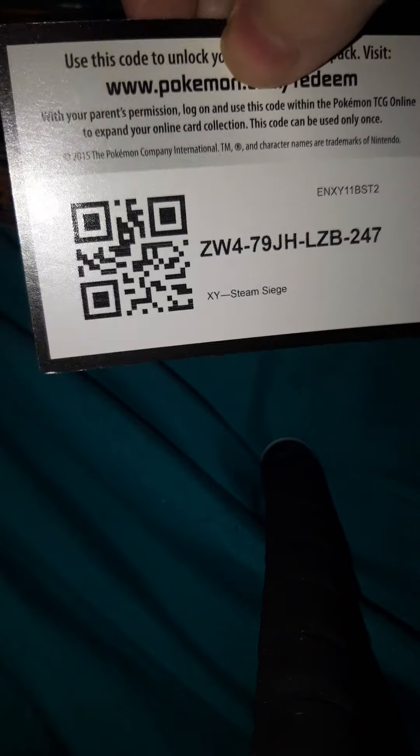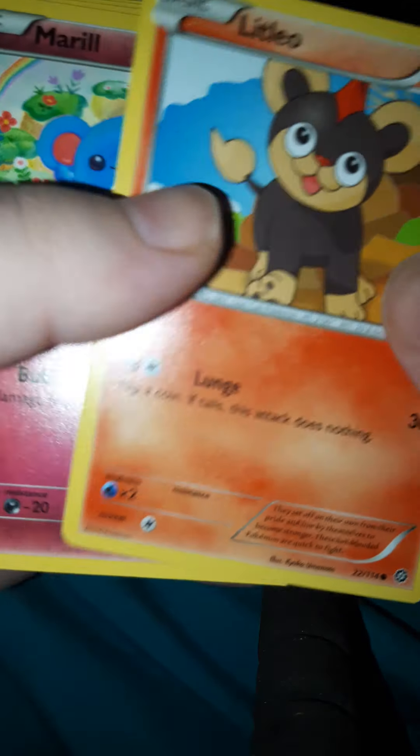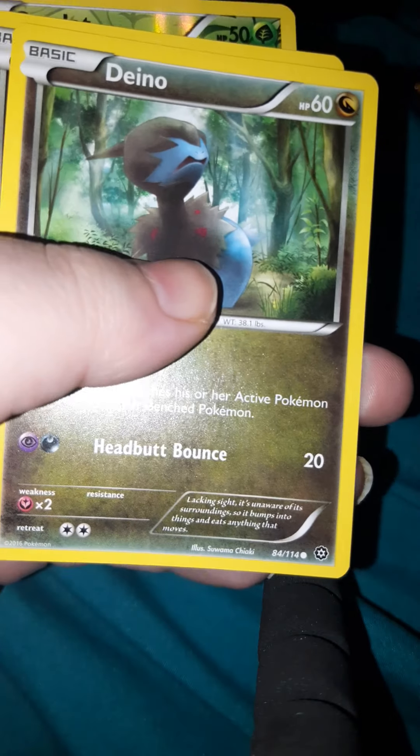Let's do some Steam Siege, because I know everyone hates it. I don't know why everyone hates it. It is a green card — there is your code. There is no energy in the back of this one. There is the rare — Klinklang. Then Lampent, Klang, Poképuff, Litleo, Meowth, Ponyta, Dedenne, Litwick, and Clefairy. Huh, I didn't know there was no energy.